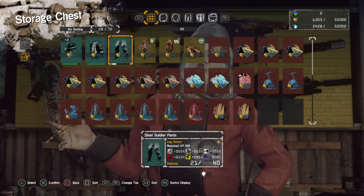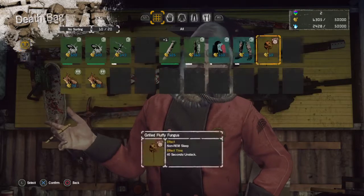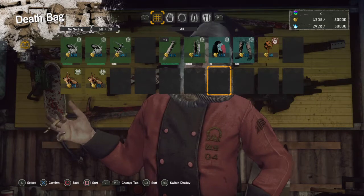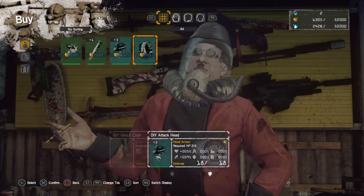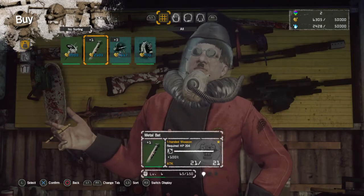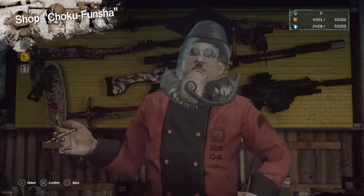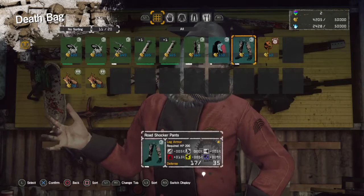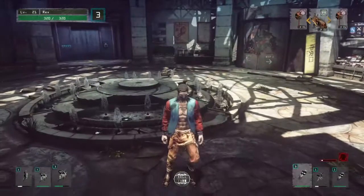I've got the steel soldier pants salvaged and two storable items. I haven't unlocked any blueprints to make trouser armor yet, so I'd like to find one of those soon. I think I'll buy another metal bat — why not? I've got a good amount of healthy weapons to bring with me, a little bit of healing items, some armor. Good to go.